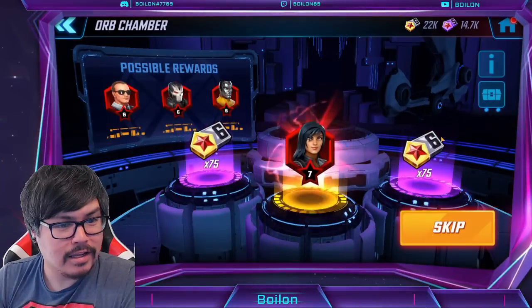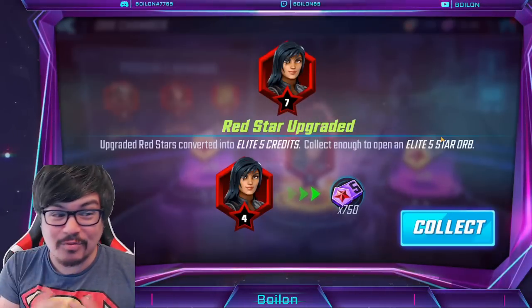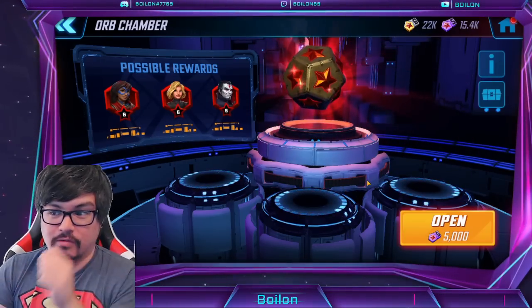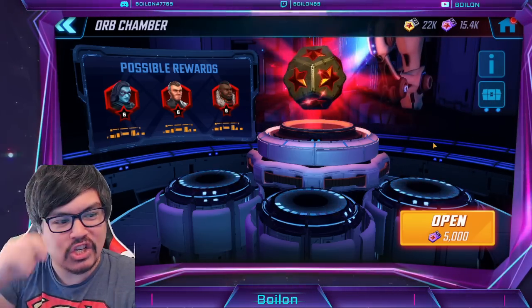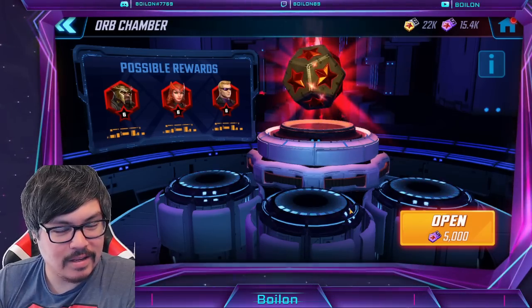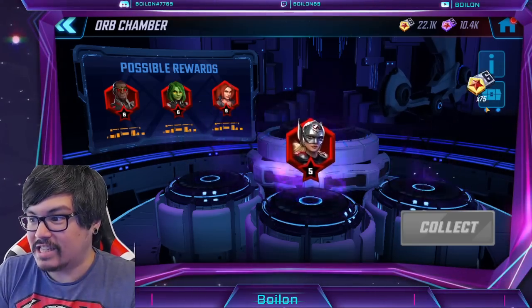Oh my god — I don't use her that much, but that is really really good: from a 5 to a 7 upgrade for Yo-Yo! That's a really good pull — great for focus. I might get some value out of that in scourge. Anyways, that's the end of the 5s — actually no, I got one more. Okay, one more 5... wow, that's incredible. We got Thor — great, I'm so glad I decided to pull that extra. We got a 5-red Mighty Thor which is great, and a 7-star Yo-Yo.